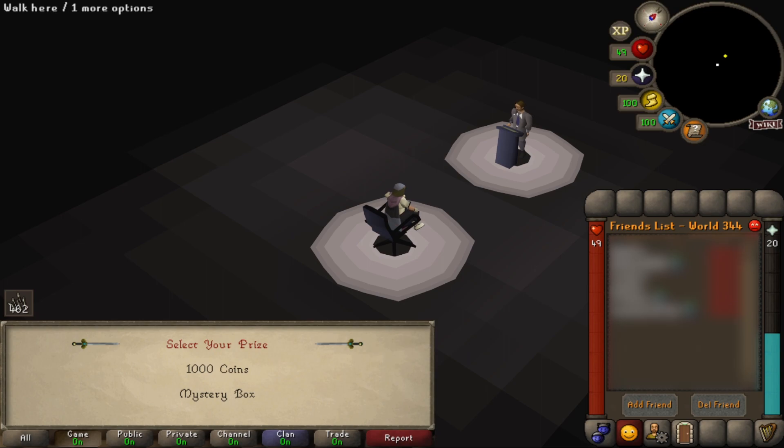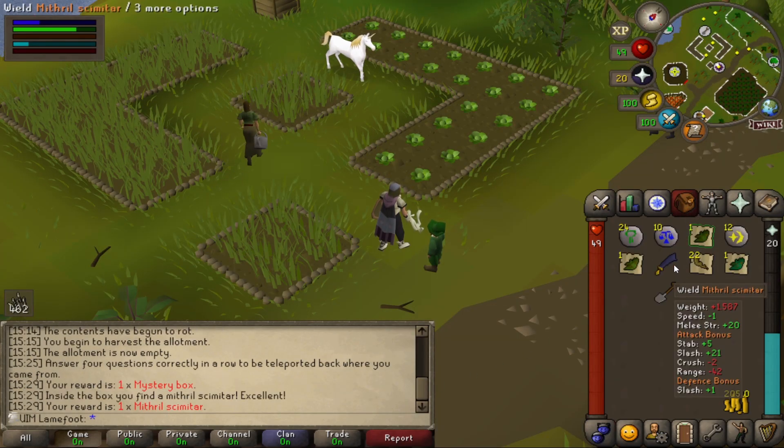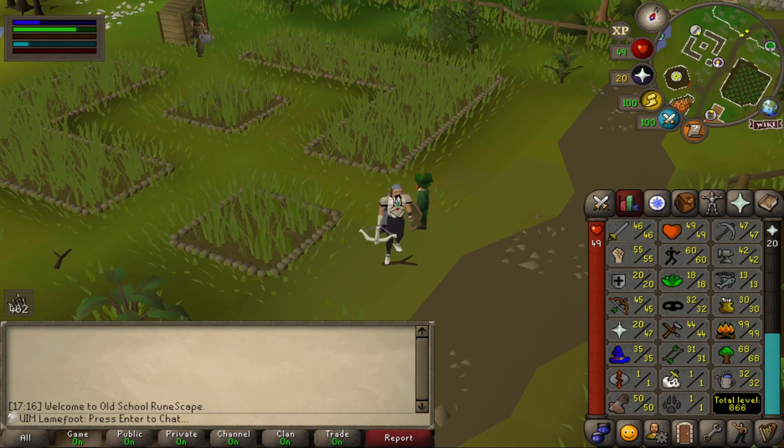While I was waiting for my cabbages to grow I got the Quiz Master random event and answered all four questions correctly. I can choose between a thousand coins or a mystery box — I quite want the mystery box. I could use that, not gonna lie. Well folks, that's everything for this episode, I'll hope to see you again soon. Peace.